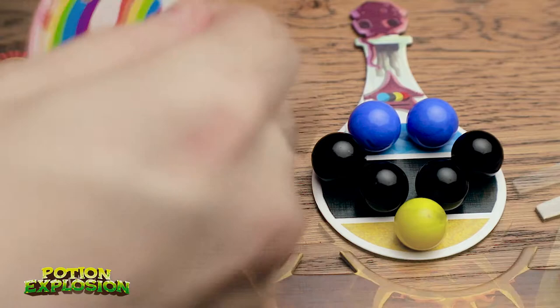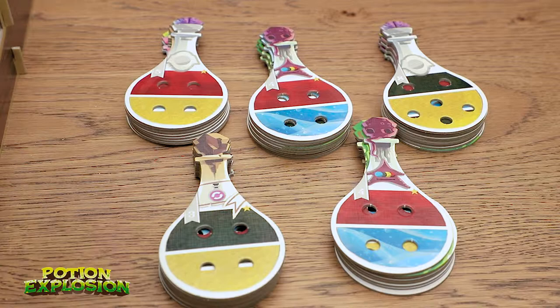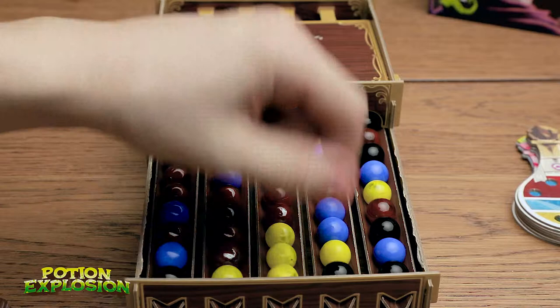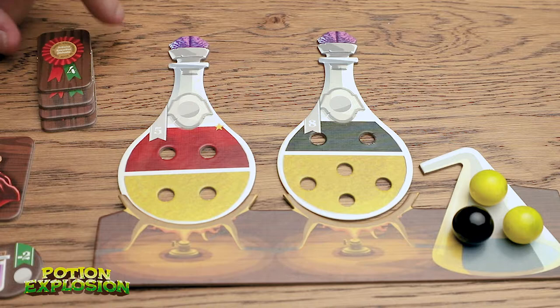That one's worth five points, and this one had a lot — that's because it was worth 10 points. So I get to pick two new potions to fill up. I'm going to take the bottom marble from each track because it's the end of the round. I'm going to take another skill token to mark that it is now the end of the fourth round.